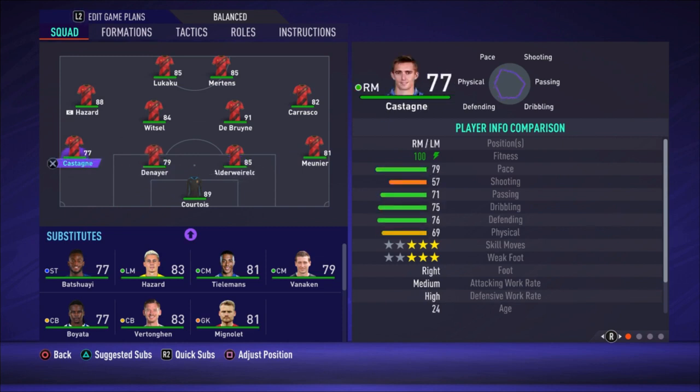Castagne can play as a left defender — he has a high defensive work rate, which is good for a fullback, and medium attacking work rate. His defensive stats are not bad for a left defender. He's not super fast but has enough pace, and there's no better option in my opinion. For midfield: Carrasco is the right midfielder, De Bruyne and Witzel are the central midfielders, and on the left side we have Eden Hazard. Mertens and Lukaku are the strikers.